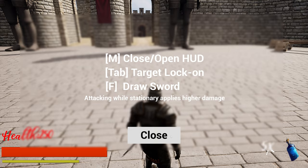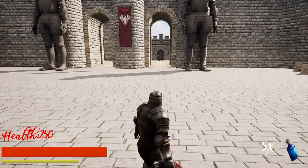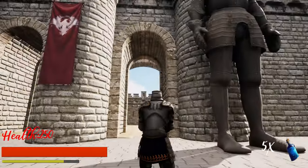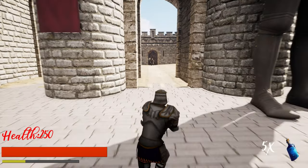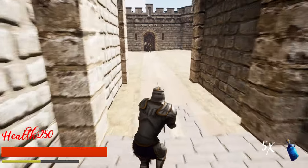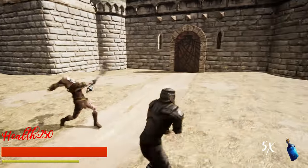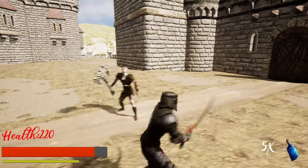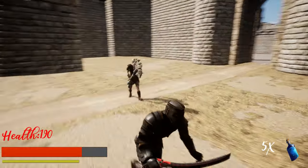Open herds, target lock on, draw sword. Attacking while stationary implies higher damage. So yeah, draw sword. Okay, I've got a stamina bar as well — that's good to know. I forgot what holding my sword did again. I like the sound effects as well, they work well.